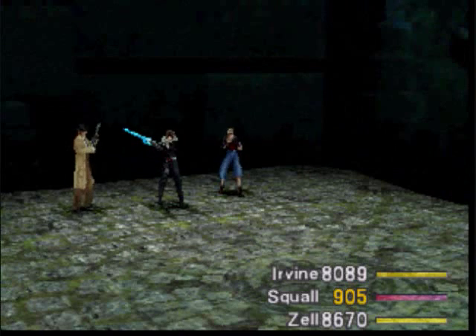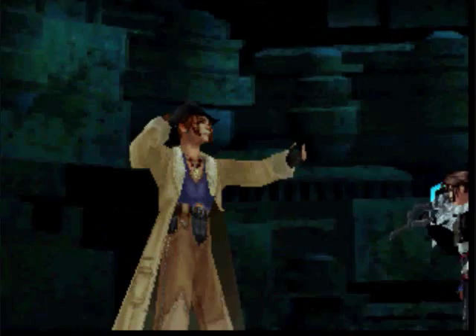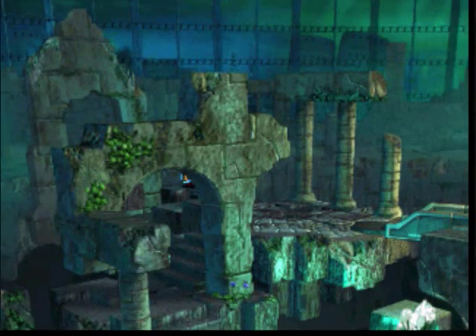And if you use that on Quistis, she gets her best move. Since I don't really need Quistis to have her best move, I can just settle for her second best, which is like this wall move.